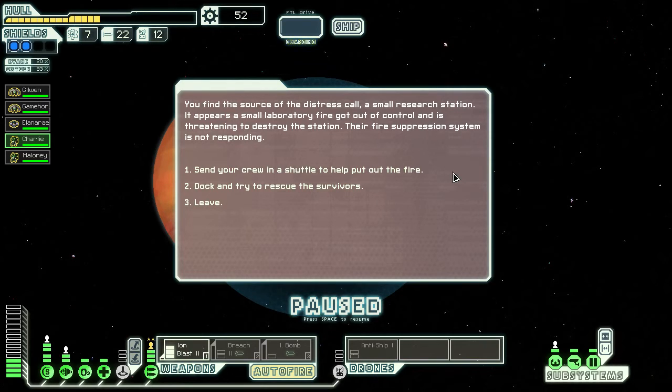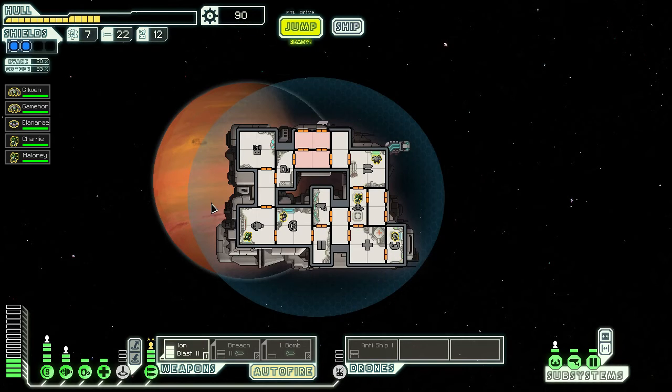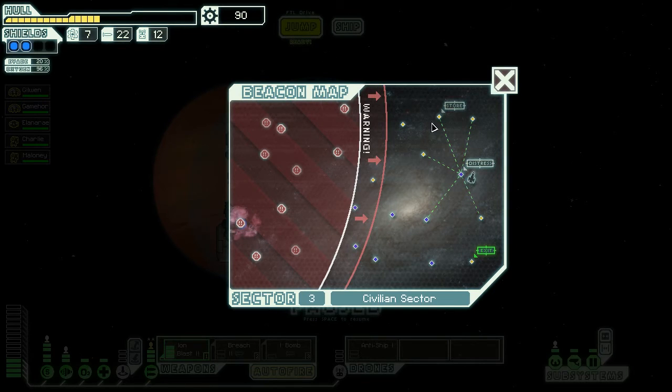There's another distress call. We find a small research station where a laboratory fire has gotten out of control and is threatening to destroy the station — their fire suppression system isn't responding. We send crew in a shuttle to help. They valiantly keep the fire at bay long enough for some scientists to escape, but it's a losing battle. A few grateful scientists are saved; we'll drop them off at the next station and receive four scrap. With a larger crew, nobody died — a smaller crew would likely have lost a member.